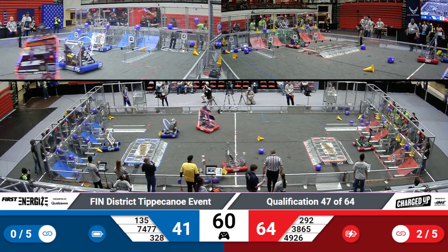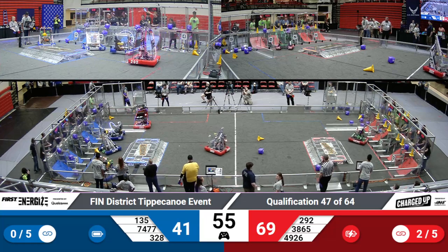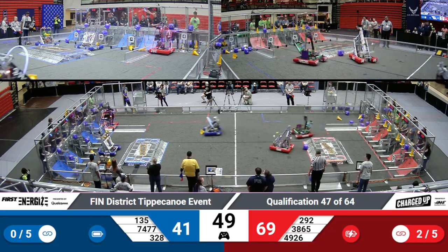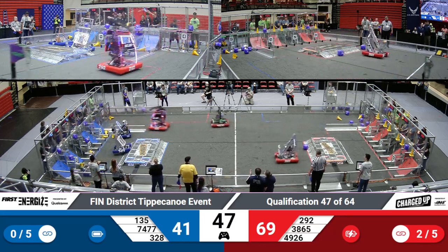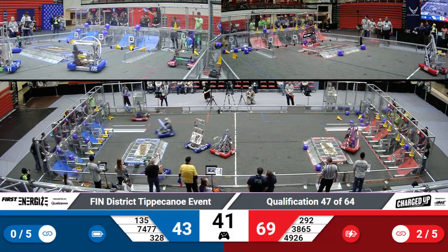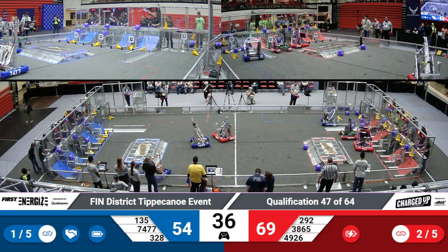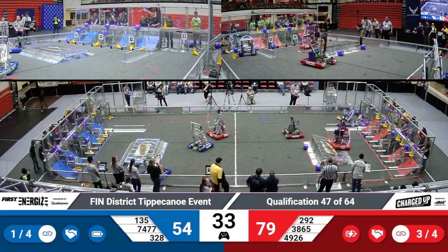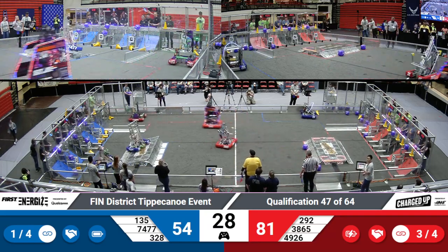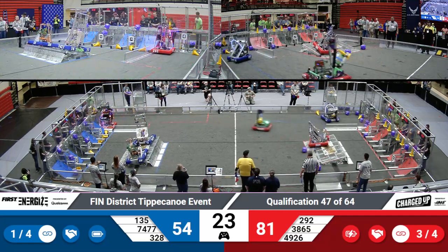Galact Tech and Panther Tech working together to fill out that top row for the red alliance. Meanwhile, you can see Giddy Goats trying to push that cone in to make sure that they get the points in that low row. Black Knights working on filling out a link in their low row as well for the blue alliance. Galact Tech grabbing another cube, trying to fill out that top row — and Panther Tech is able to get that final link in that co-op grid. Looks like both alliances have three pieces in that co-op grid, meaning that they've now lowered the sustainability threshold to four links.